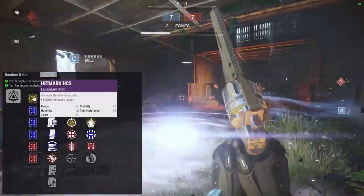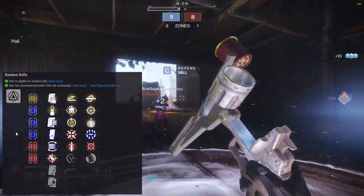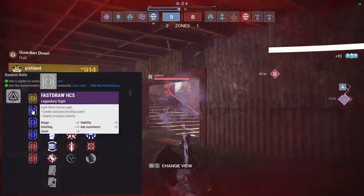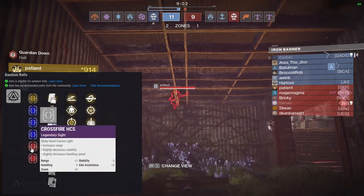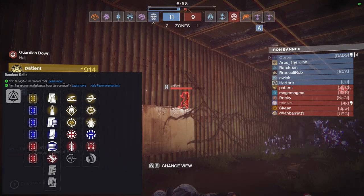The color coding here is light.gg's color coding for general perks — not specifically rated for this weapon. The community has decided: yellow means they like it in both PvE and PvP, purple means it's good in PvE, and red means it's good in PvP. So we'll go through the sights, the mag perks, and then the two perk trees.